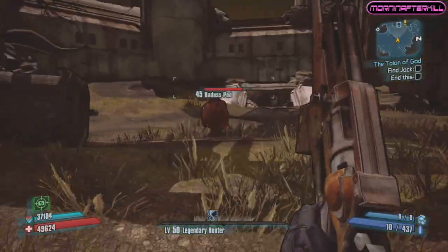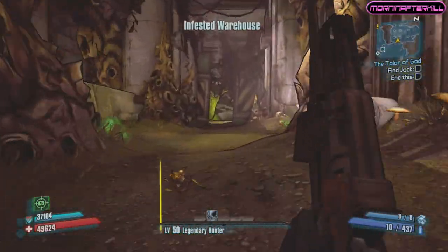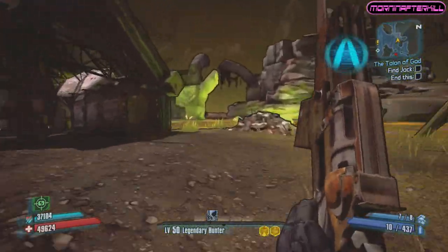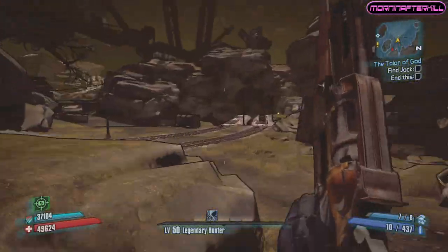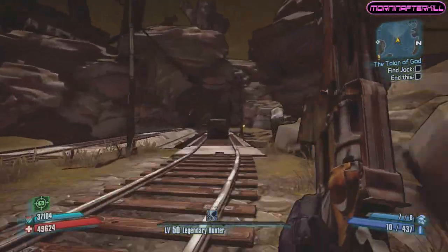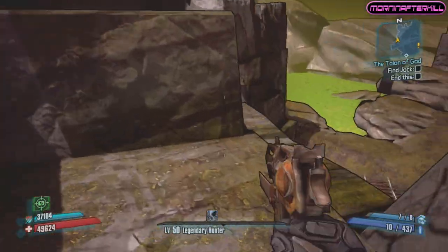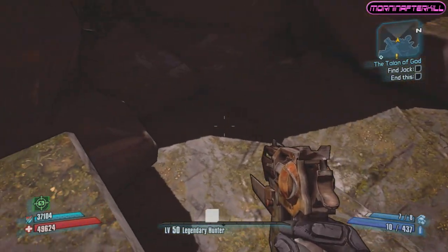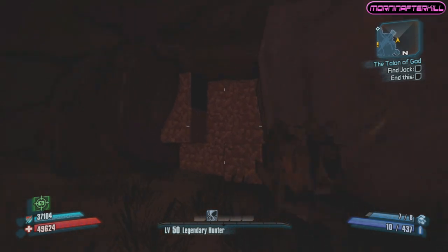This sniper rifle can be found in the Caustic Caverns in the Minecraft easter egg, and we're going to show you exactly where that is. The Caustic Caverns is a very large and dangerous place full of little nooks and crannies. When you're in there, you're going to see a little area that looks very square with a bunch of blocks — that's telling you to come here, because the Minecraft area is back there.